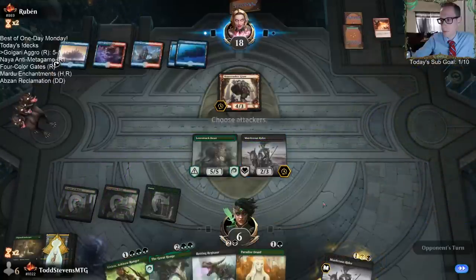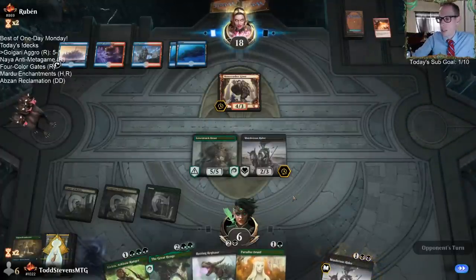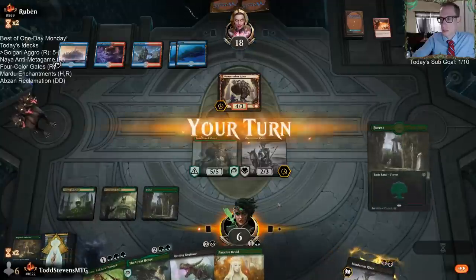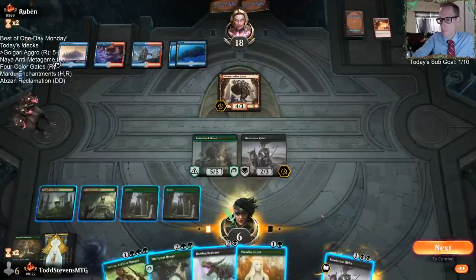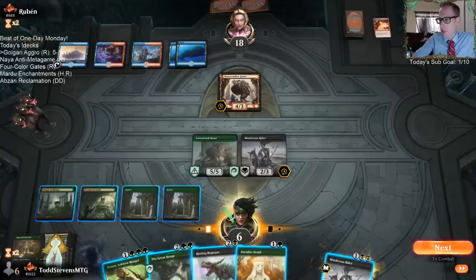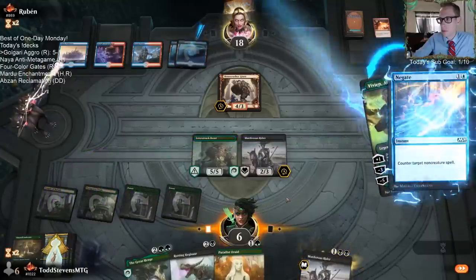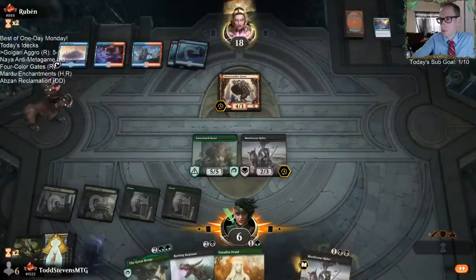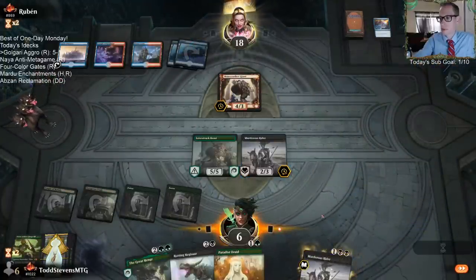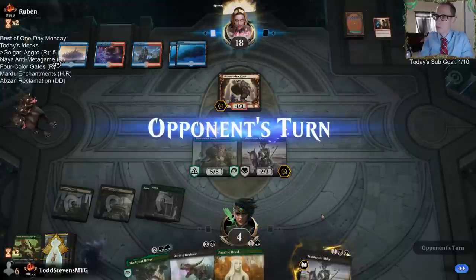There are chances they don't have counter magic. My best play is Great Henge into Paradise Druid — that's my best play. But I don't really want to expose that to counter magic.